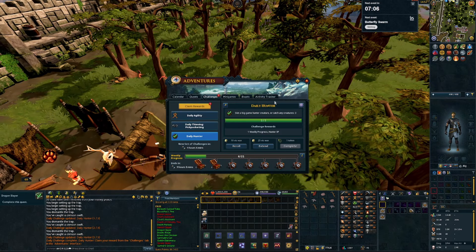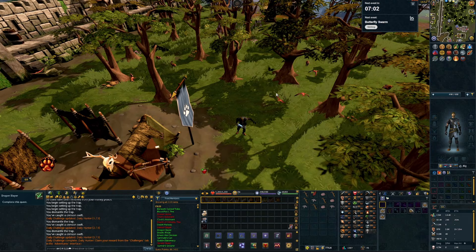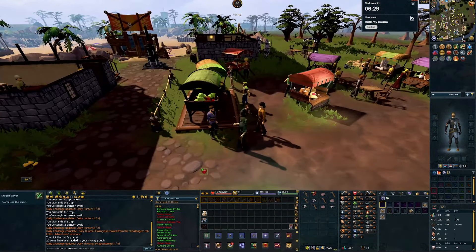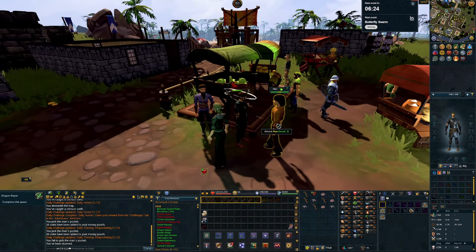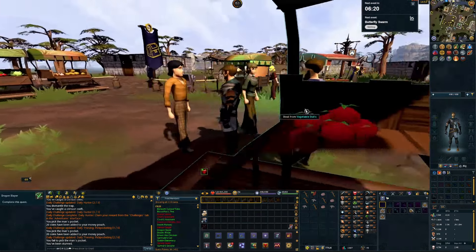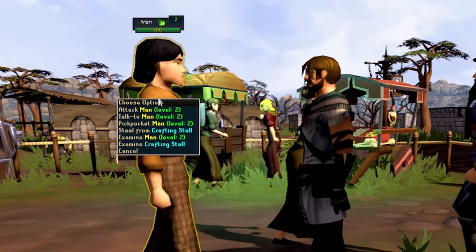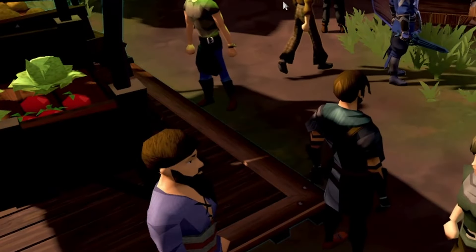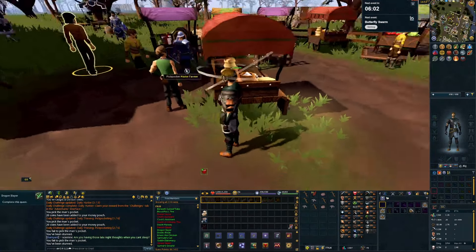Next we had thieving - I'll just go to Lumbridge and pickpocket these guys. Okay, there we go. We have to do it six times. Oh my gosh, did this character get left behind in the graphical update? That's like a 2008 graphical upgrade - I've never noticed that before.